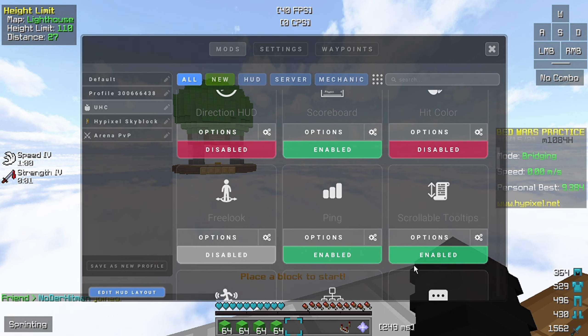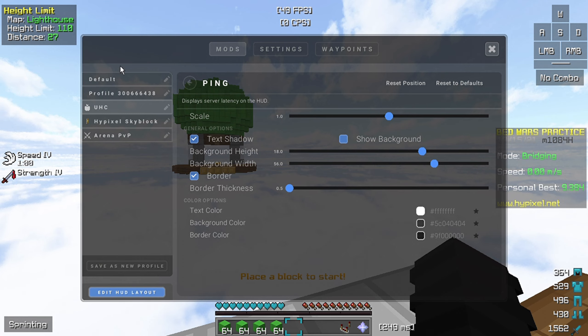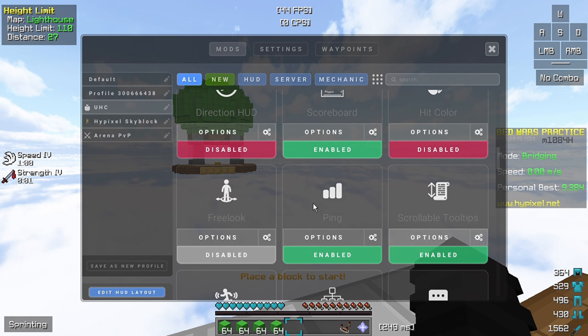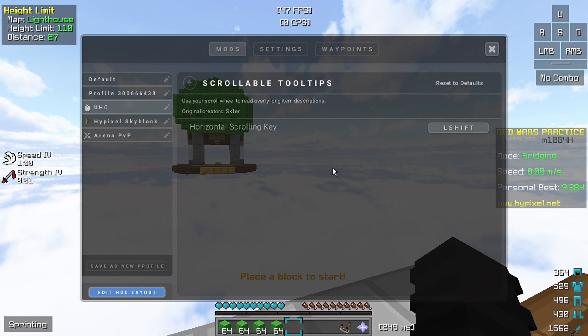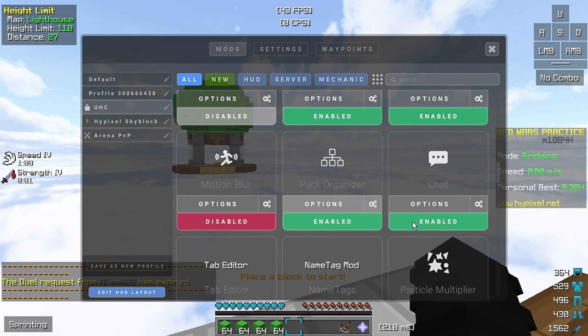If you want you can also use these to change your heat color. For the next one we have minimap — I have it with a pink tint as you can see here. Just copy the settings. Scroll to tooltips — I don't use it, but it is like when you're doing — I'm not gonna explain that. Pack organizer — I wouldn't go to it, I know what it is but I wouldn't use it.